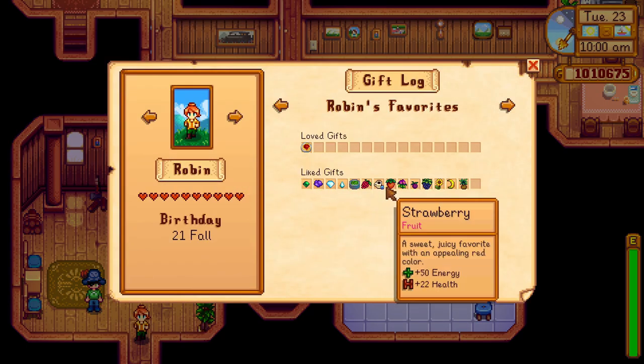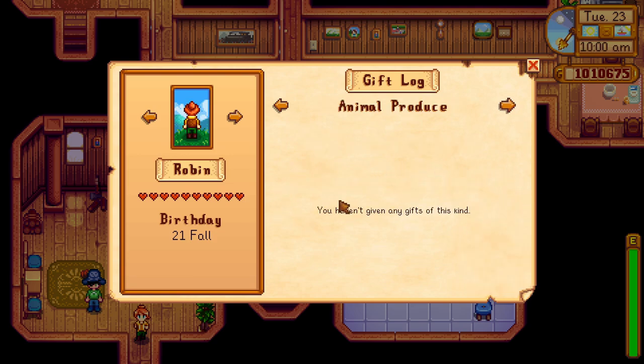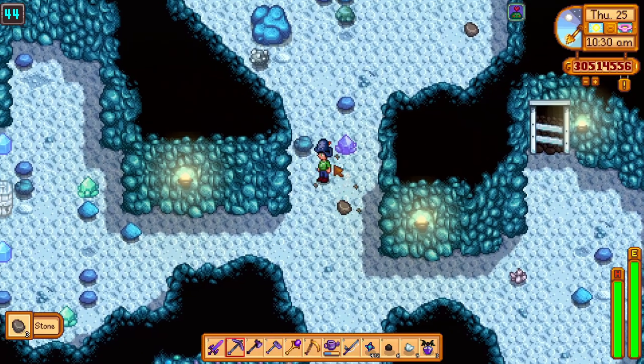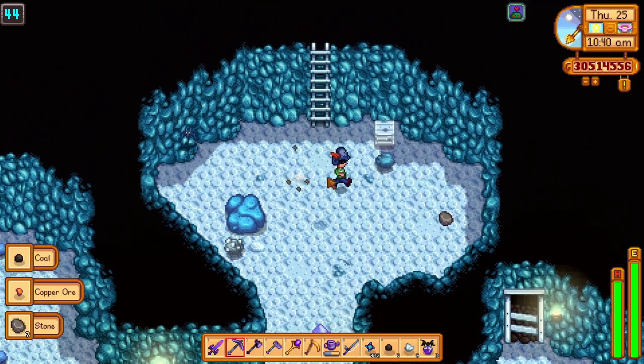That's one whole new chest that she can craft to store more wood in. But more importantly, at 7 hearts she unlocks the recipe for pumpkin soup, which can boost your luck and defense by 2, making mines or Skull Cavern expeditions more profitable in the long run. So she is quite important.